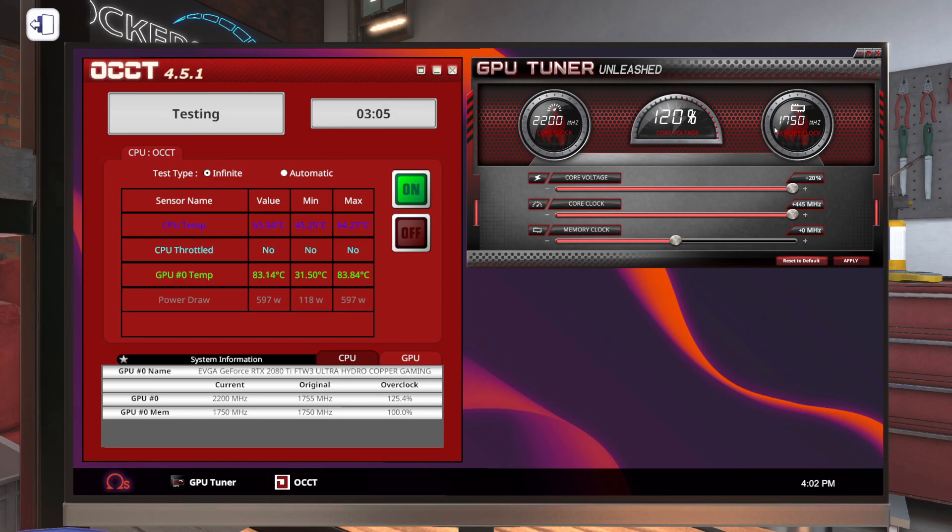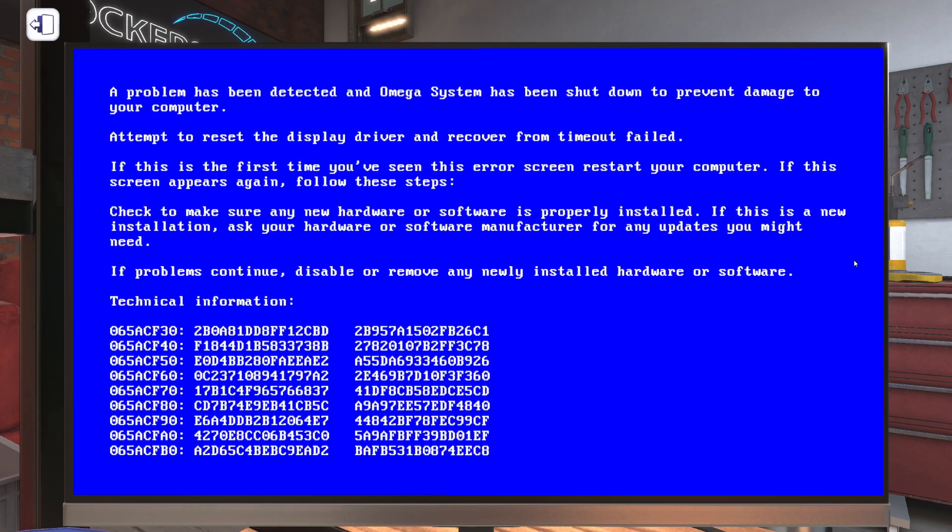Generally this GPU has a pretty fast memory clock already, so I don't think we're going to be able to get too high. I'm going to step up in 20 megahertz chunks and hit apply. We'll wait for our temperature to stabilize. Let's go up another 20 megahertz — so we're at 40 megahertz and we got a crash. Our display driver crashed.